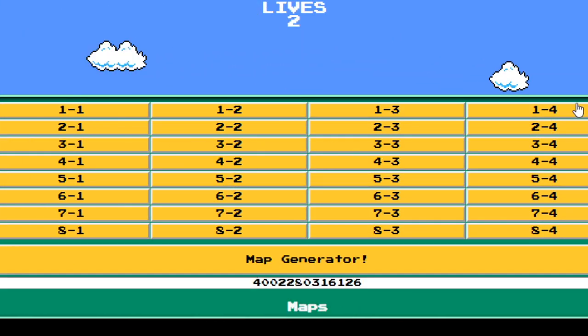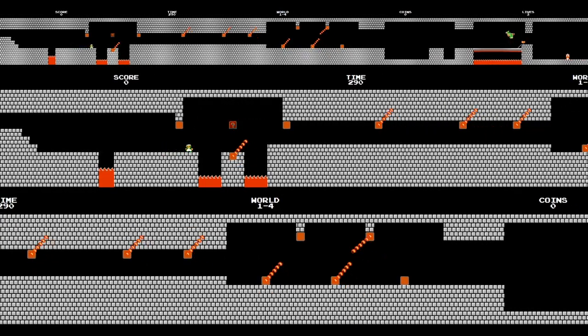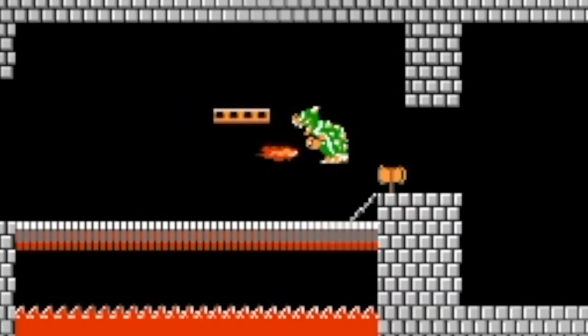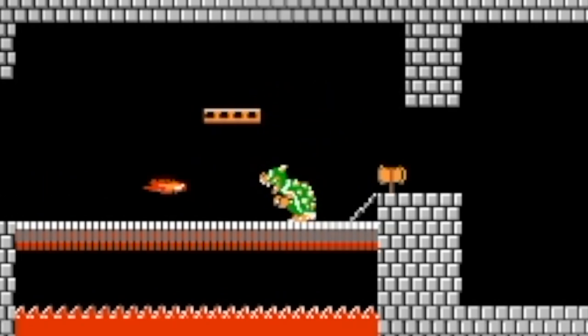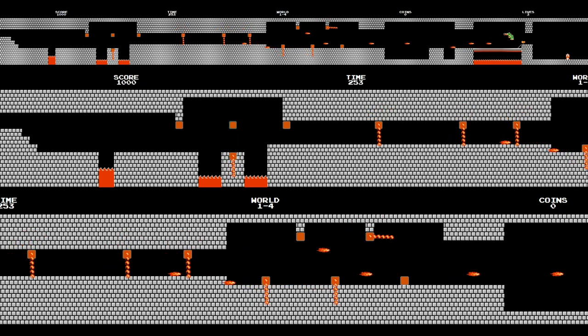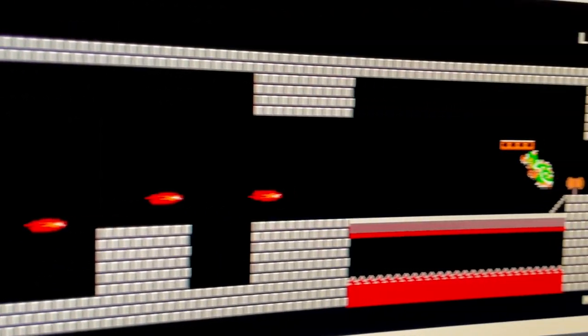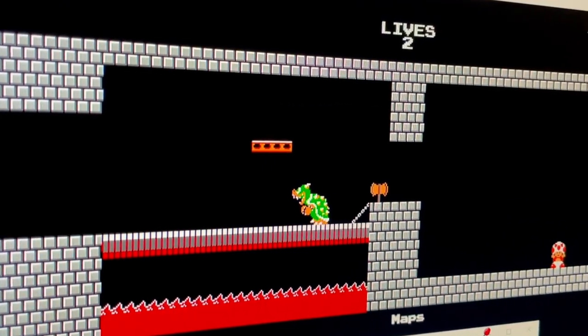I'd like to play 8-4 and try to beat the game real quick. But before we do that, let's play 1-4 because I need to practice one of these castle levels and see if they're harder. Up over the fire bar — we need to get this mushroom. This one's actually moving pretty smooth, but I see an issue already. Bowser's over there throwing so many fireballs. This is nuts — that's a lot of fireballs. We're probably going to die. I'm going to pause real quick — I want to show you this from my perspective.